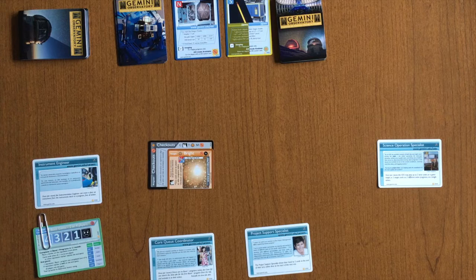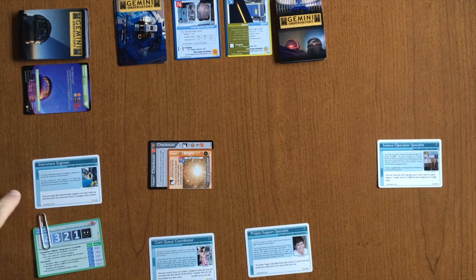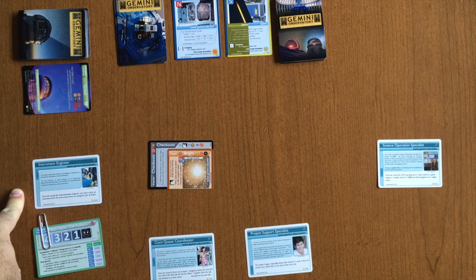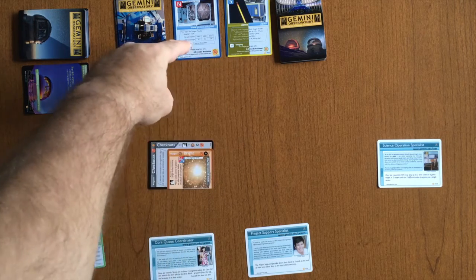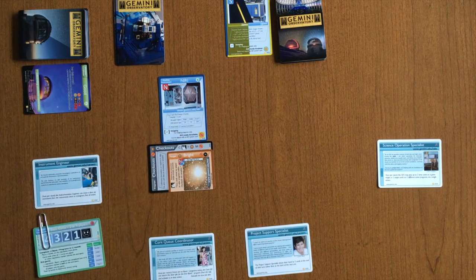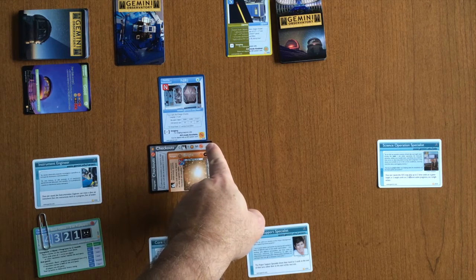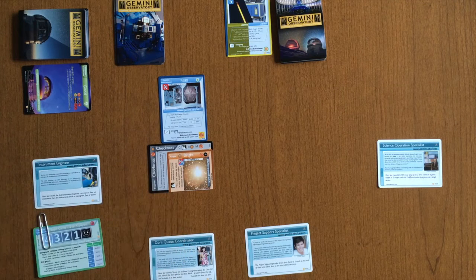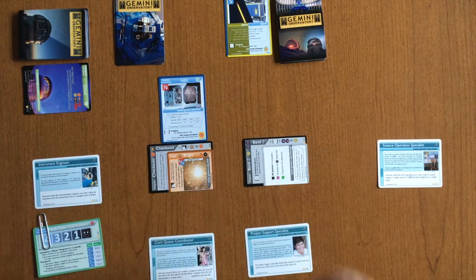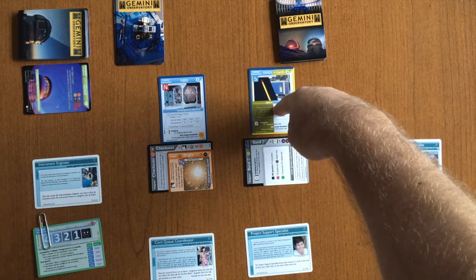At the start of each round, the first player draws a card from the top of the weather deck — good weather, a nice start. The first player is the instrument engineer and can use their special power to move an instrument. You move an instrument by choosing one from the instrument lineup and moving it on top of a program. The icons line up to ensure the instrument matches the program — non-AO to non-AO, and this instrument is capable of doing either imaging or spectroscopy. Using a role ability does not use an action, so the instrument engineer still has an action and plays a Band 2 program from their hand.